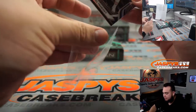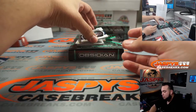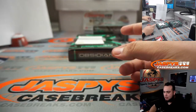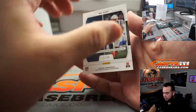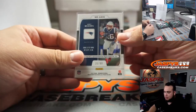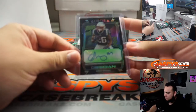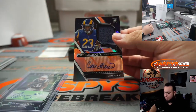We got a Mitchell Trubisky — another one for the NFC North. We got an Amari Cooper Galaxy Gear Obsidian, Dallas Cowboys — NFC East going to Chris. We got a redemption — a little Sony Michelle autograph for the Patriots. That'll be AFC East going to Sean. And Cam Akers, two out of 99, a little RPA for the Rams — NFC West going to Jarrell.